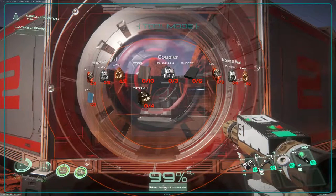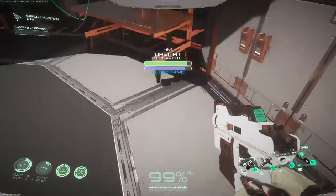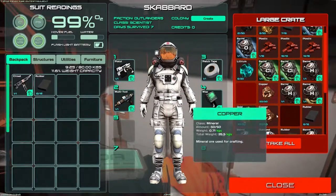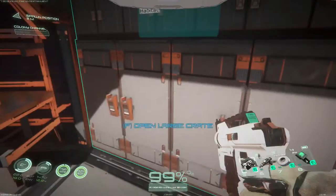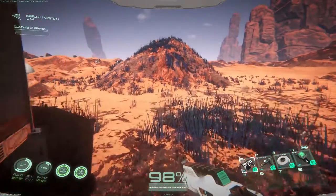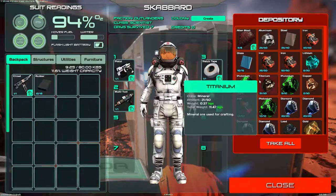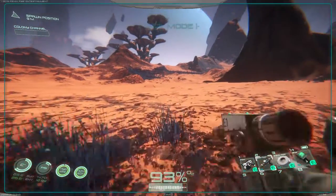Let's grab the multi-tool and destroy this. For a coupler I need steel, aluminum, rubber, and titanium, and I have most of that here. Let me grab some rubber. I don't think I have any titanium. What do I need again? A coupler needs aluminum, steel, titanium, and rubber.